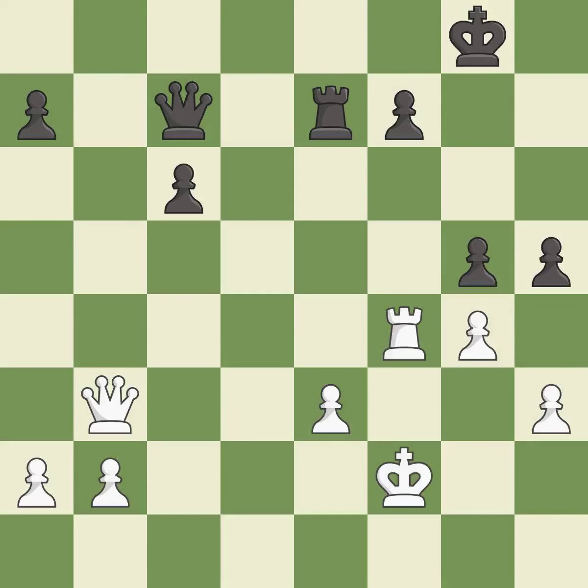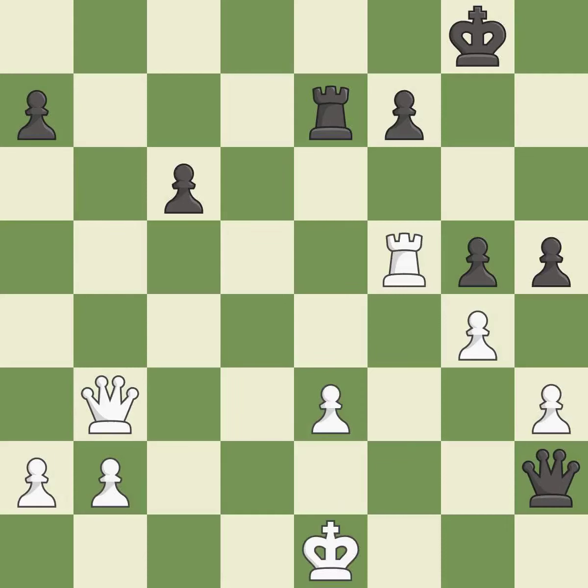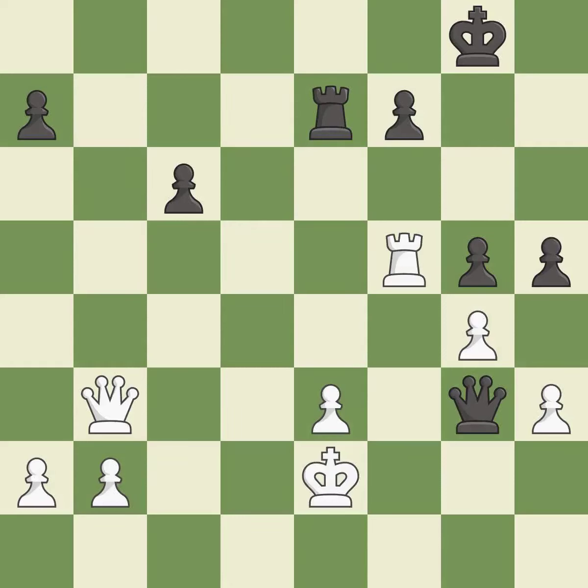The game is still close to equal, but black lost their advantage — it is a mistake. This move puts the rook on a safer square — it is best. This creates a threat to win a pawn — it is best. This evades the check from the queen. This is the only good move — it is a great move. This threatens to win material — it is best. The pawn is now adequately defended. This is the only move that works — it is a great move.